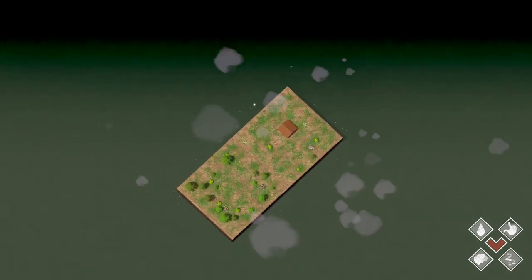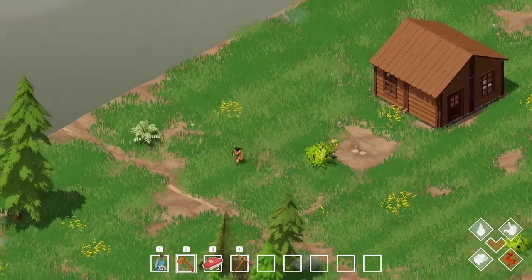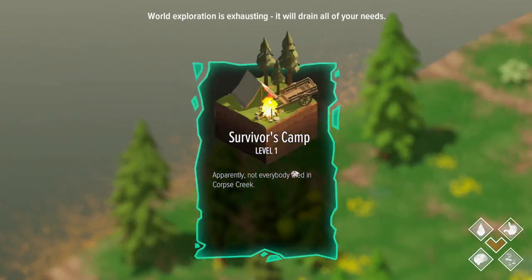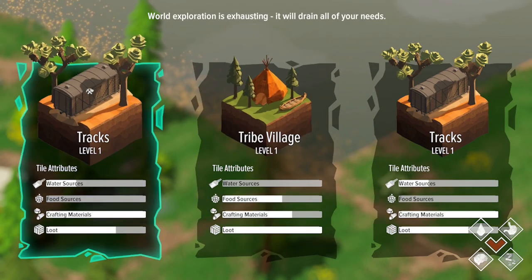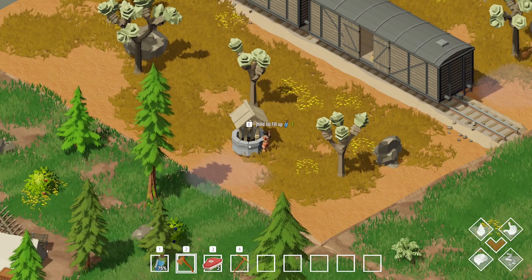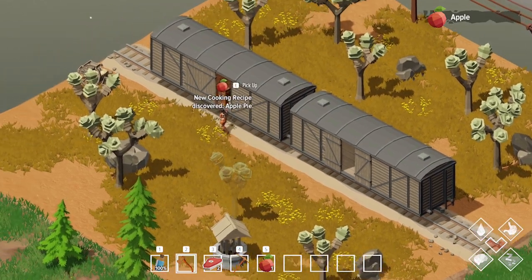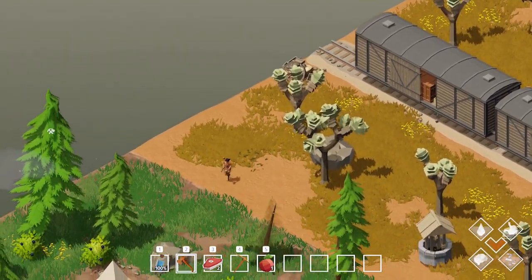Let's open the map — as you can see, you can make the world quite big. The next thing for the story is here — there's actually a storyline in this game, and Survivor's Camp is a special tile. If I go elsewhere, I can get regular tiles. Tracks look interesting, and this one has water, so let's do this. Now I've got a well and I can fill up my water bottle — it's pretty close to my base.